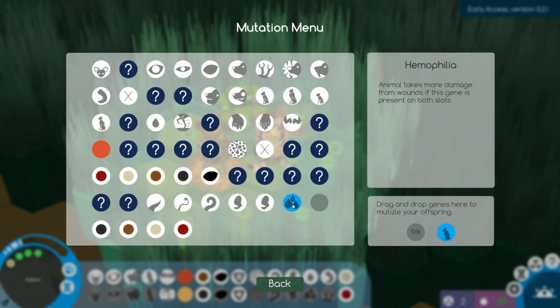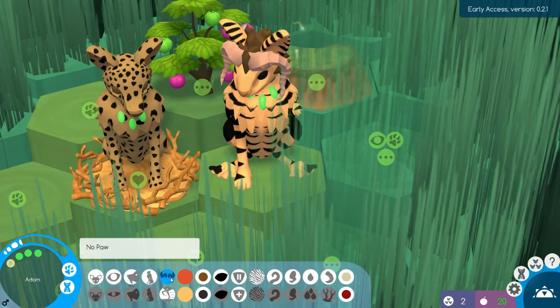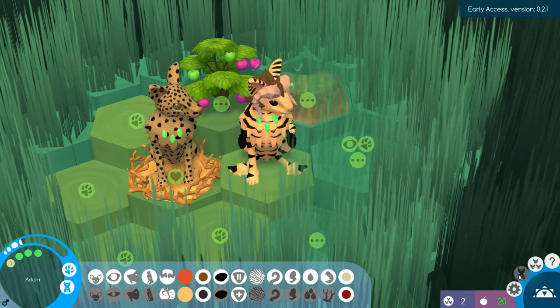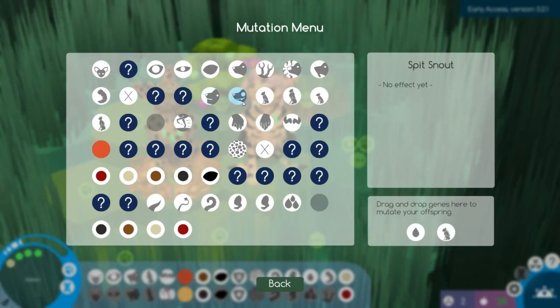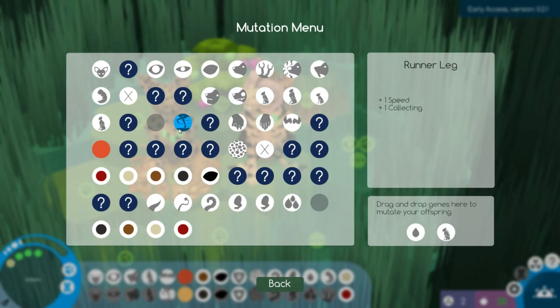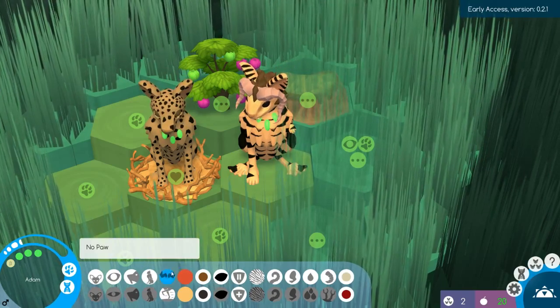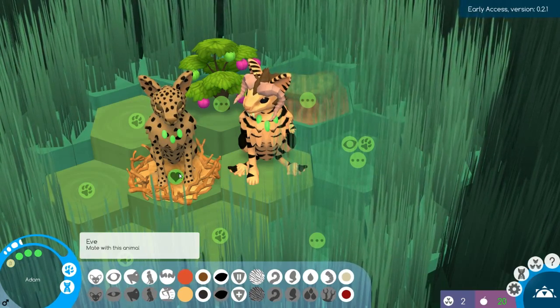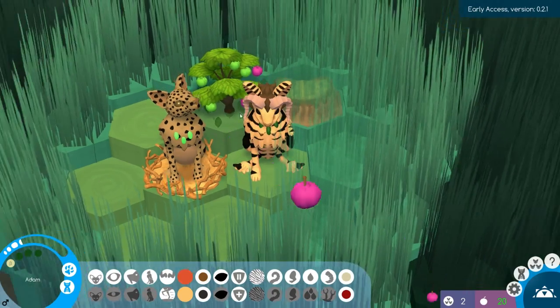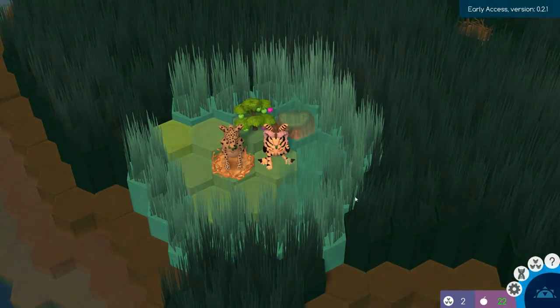We'll have the runner legs and the spiky body. So you two can mate, start eating, and do a little bit of exploring before going back.